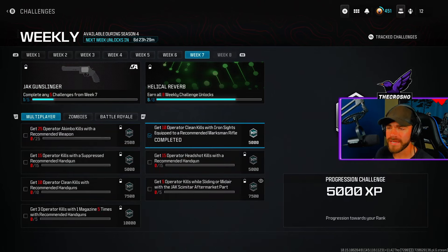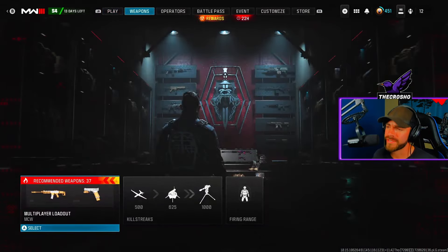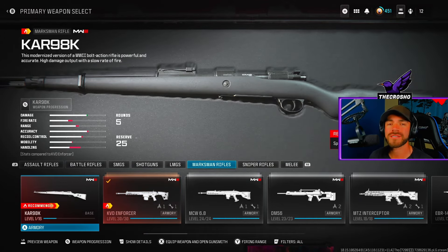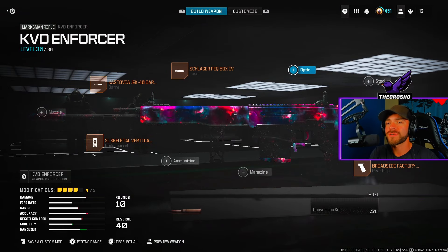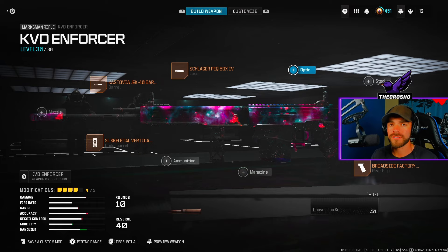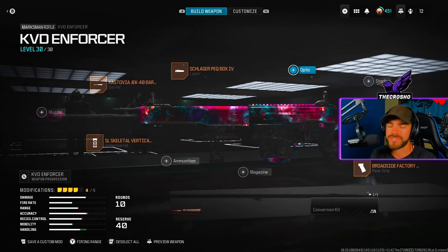Welcome back to another video. Today: how to get 10 operator clean kills with iron sights equipped to a recommended marksman rifle in Modern Warfare 3. We're going to complete this in one game, literally one minute, super fast. First, you need to use a recommended marksman rifle — the KVD or the CAR-98 — because they have the fire symbol next to their name. Iron sights equipped just means no optic equipped. Do not equip an optic and you will have iron sights equipped.